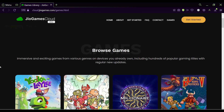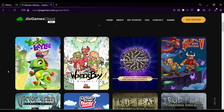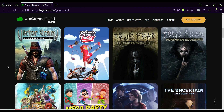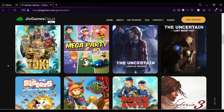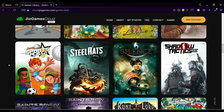Reliance Jio recently rolled out its in-house cloud gaming service called GeoGamesCloud in the Indian market in beta form. This comes just months after the company reinforced its intention to bring AAA video games to mobiles, PC, and set-top boxes. Currently, the GeoGamesCloud service is not available for general consumption — it is in the early access stage so that interested gamers can test and report any issues.